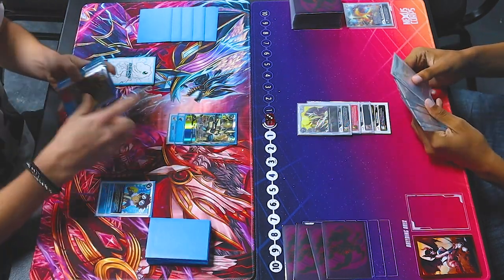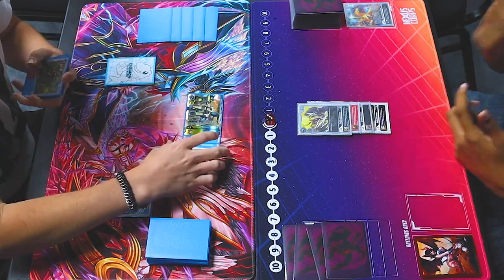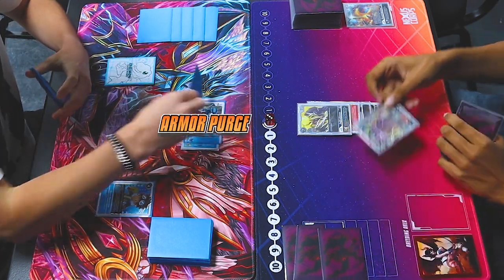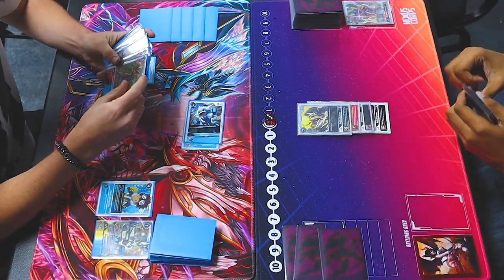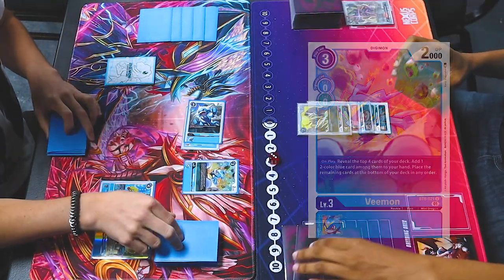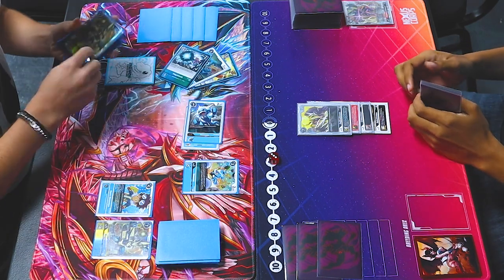No way to survive. I will go security again. 15. Armor Purge. Jamming. Pay 3 for B-mon. Check top 4 for 1-2 color blue. There he is.